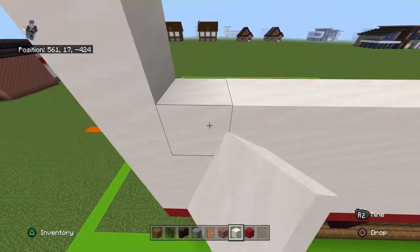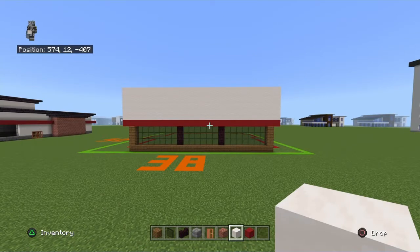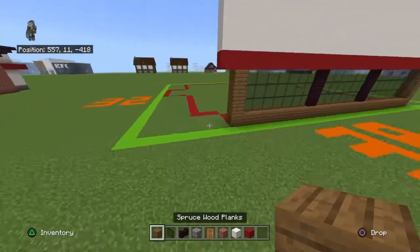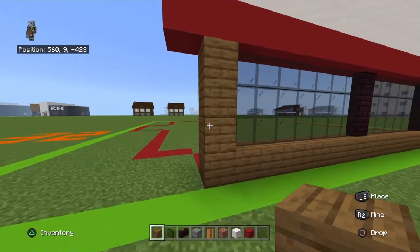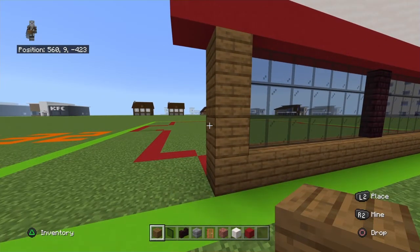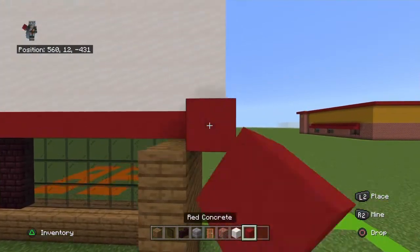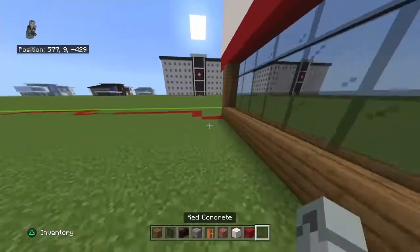I tried to make the build smaller at the base — I had it looking too wide and tried to narrow it down, and it looked too thin, so I mixed and matched. It was a pain but I got there. Take the left and right far rows of the building and extend them back by two — so the front spruce planks, red concrete, and smooth quartz blocks all extend back.